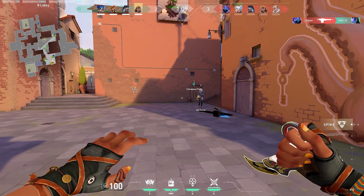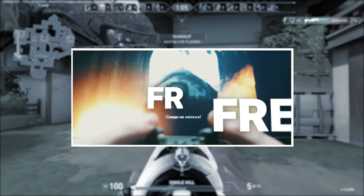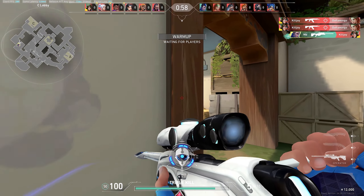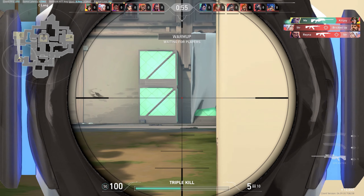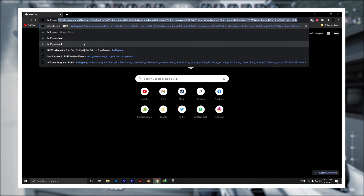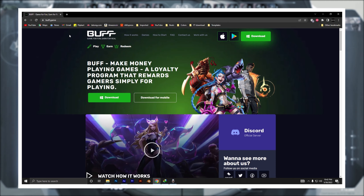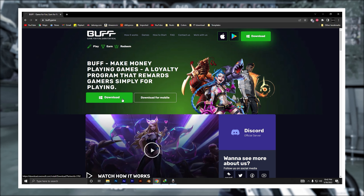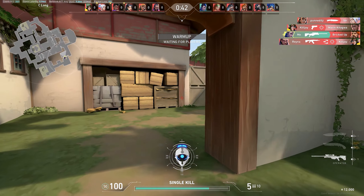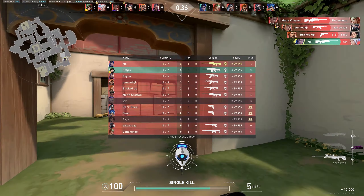Okay, listen. So this video is sponsored by Buff. Basically, Buff is an application which rewards you just for playing your favorite game. So how it works: first things first, you have to install the application. Open up your browser and click on the first link down in the description — it will automatically redirect you to the website. Once you open the website, click on the download button and do the process of installing the application. It's 100% trusted, so you don't have to worry about malware, viruses, or anything like that.